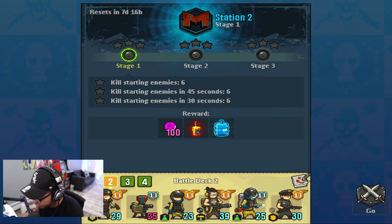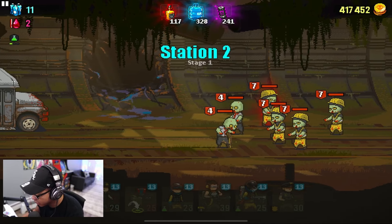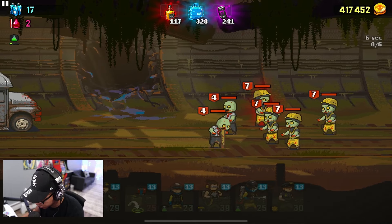Station two has the same objectives — we just have to kill six zombies which are the first zombies we see when we jump into a level. This one is a little bit different because now we have bulletproof zombies, so we might want to take that into account.